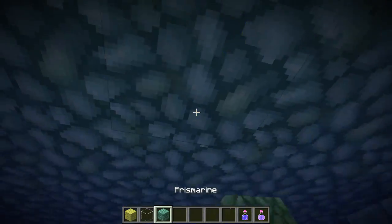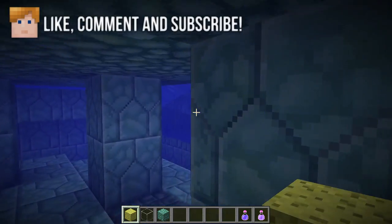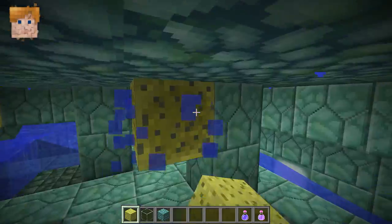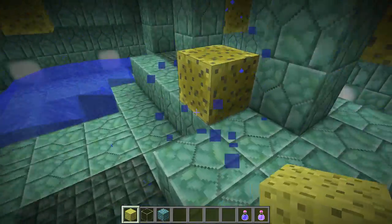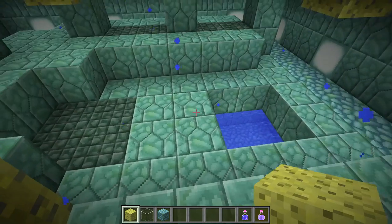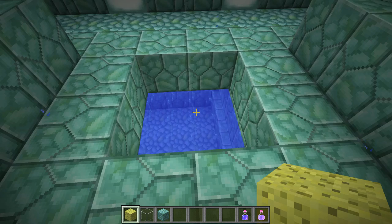I recommend starting at the very top of the temple and placing the sponges in a random order to get rid of the water. Once you've got the top room cleared, you can use it to place your furnaces to dry the sponges so you can reuse them. You can also make an exit to the top, and continue until the entire temple is clear of water.